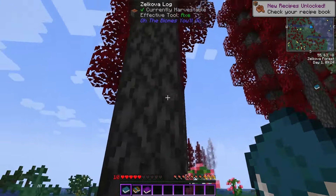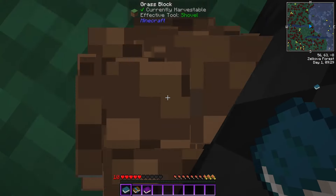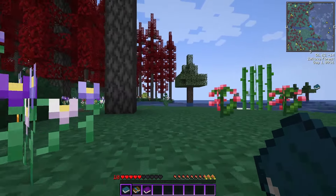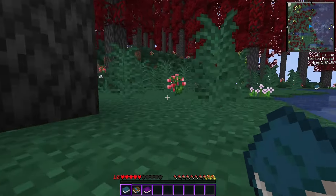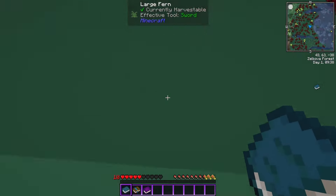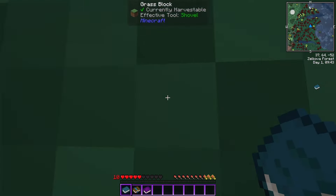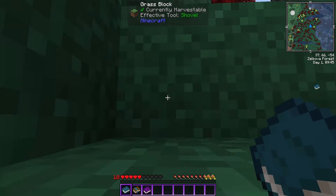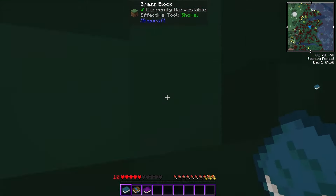I'm an Inchling — I can climb walls, so that's pretty cool, and I take no fall damage. That's the benefit of an Inchling. The downside is I have half health, and I don't think I'd be able to outrun mobs if there are any stairs to go up, because I can't jump up — I have to climb. So we're going to have to avoid darkness and nighttime.